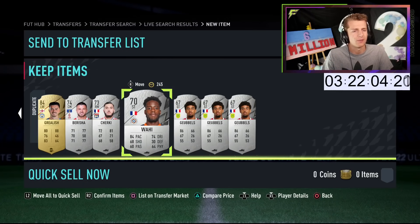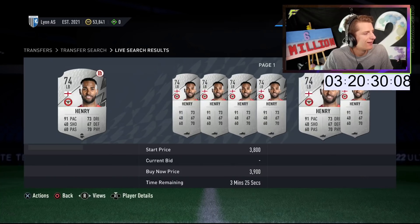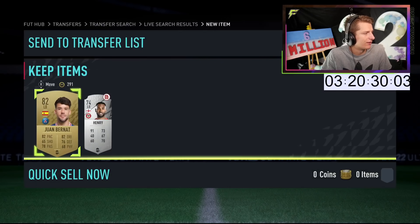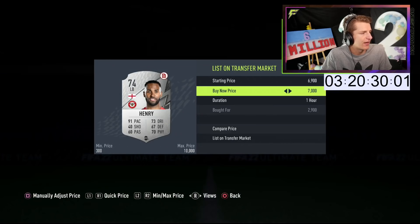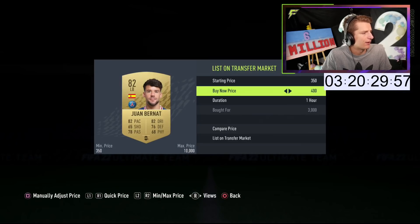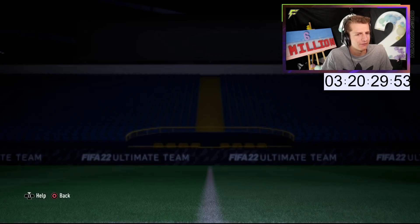Just a nice cheap investment picking up over on the Road to Glory whilst doing shadow trading. Every now and again just go and check the silvers. Just picked up a Henry at 2.9k — should honestly be able to sell him for about 5.9k, so really, really nice buy on Henry. Also managed to pick up a Bernat at 3k, going to sell for 4 or 5. Non-rares and silvers are something you can very easily trade with.